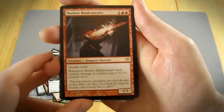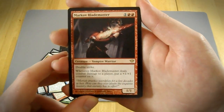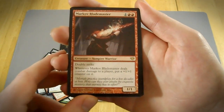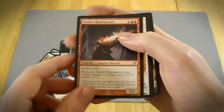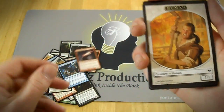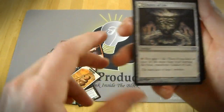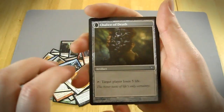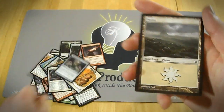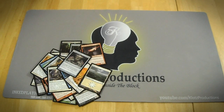And the rare is Markov Blademaster. I think this could be a good card, but the fact that it only has one toughness means it's really easy to kill. I mean, if it hits you one time then it's a 3/3 and gets a lot bigger, but because of its one toughness I don't think it's that great. I have a Human Token, and then the flip card is Chalice of Life, which turns into Chalice of Death. And I got a Plains. So that's it for this booster pack opening. I hope you all enjoyed it, and I will see you all back here for the next one.